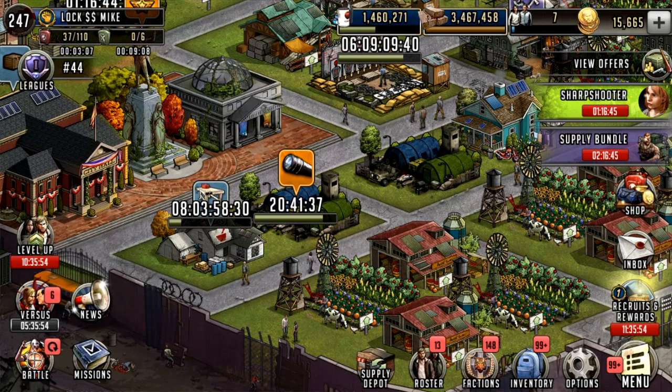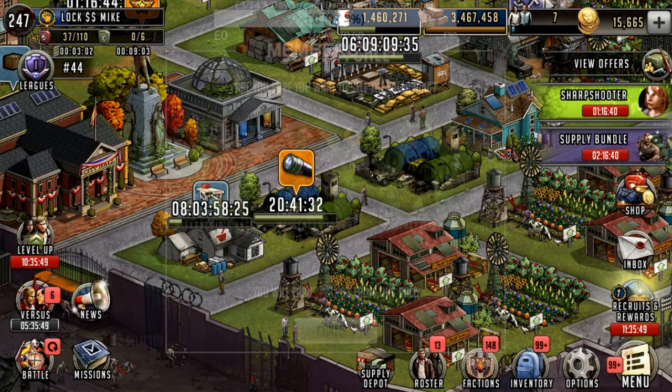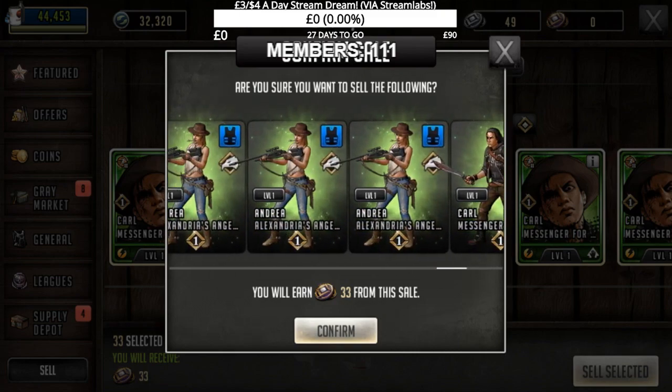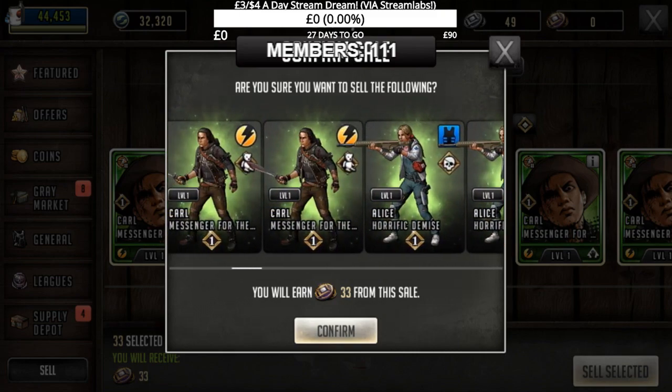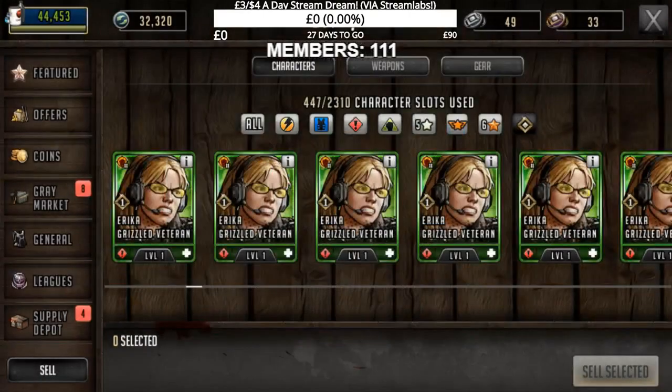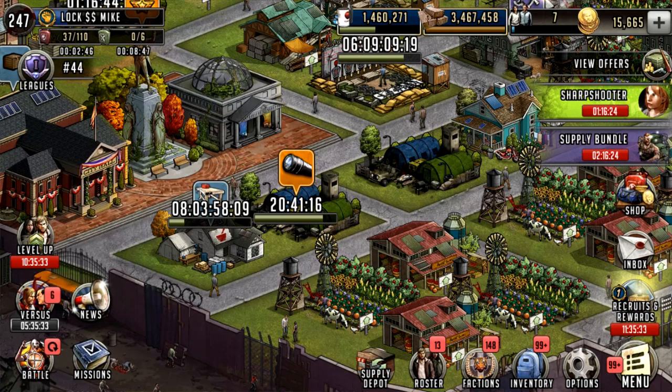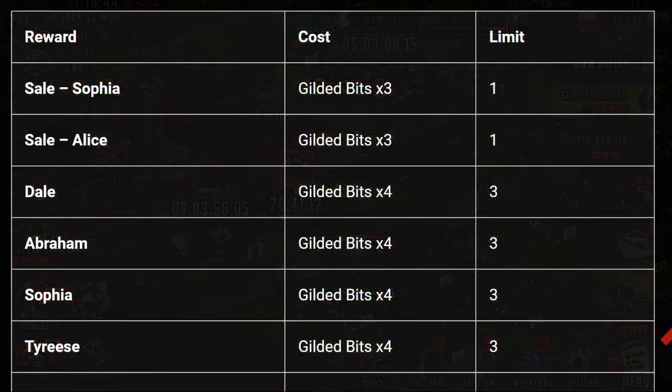There was also the selling of one gold fighter for one gilded bit. This works exactly the same way as the S-class fighters and the 6-star fighters, except you get a slightly different currency. It is worth noting you can accidentally sell characters that are your priority maxed-out characters, so make sure you're locking your characters that you do not want to sell. We didn't have to do this before with mythic characters, but now it is a good idea to do so. The characters you can pick up in the actual store once it goes live are Sophia and Alice on sale for three gilded bits, limited to one.